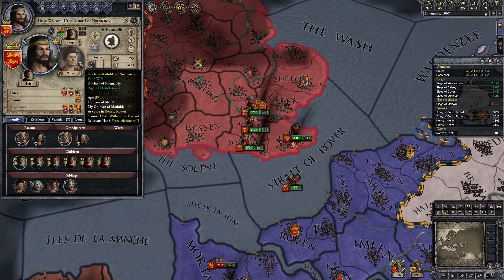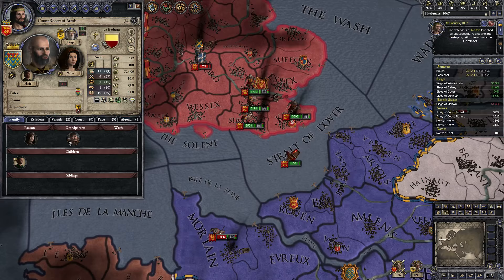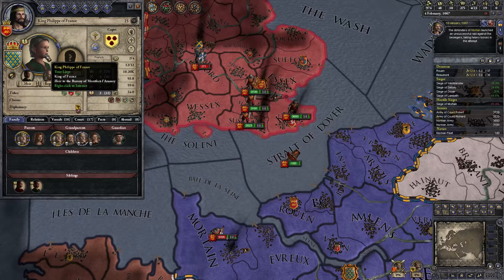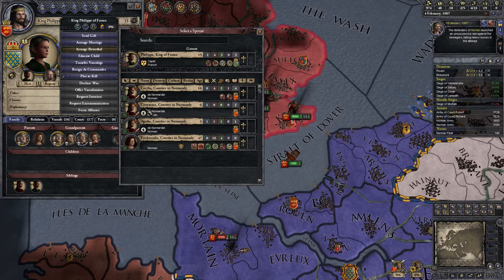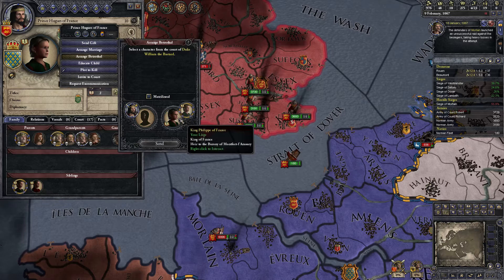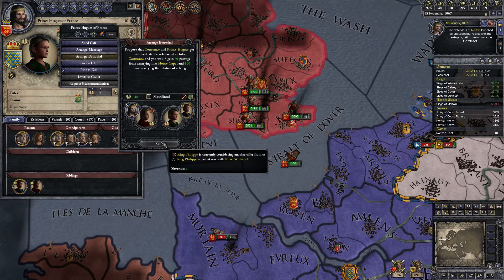Our heir is Count Robert. We're under this little child King Philip. Do we want to maybe get one of our kids to be the Queen of France? We are going to arrange some betrothals to Philippe with our youngest daughter — three years old. Yes. And then we have to wait. Prince Hughes can have the next one, Constance.